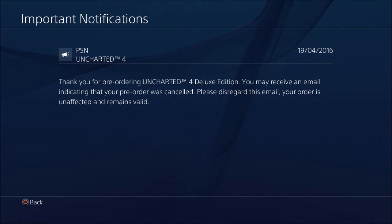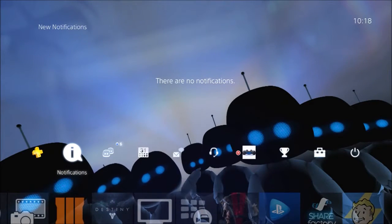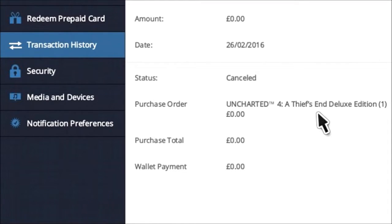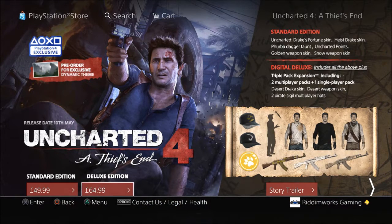I decided to investigate and see what are the permutations of anything going wrong with my pre-order. What I did — I went into my account through sony.com/SEN. And lo and behold, it was cancelled. But when I actually got into the site, it must have been the same day — it wasn't cancelled. So it was kind of delayed. And when I got into the Deluxe Edition, it told me it wasn't available for purchase. When I pressed the 'tell me more' button, it stated that I already owned the Uncharted 4 Deluxe Edition.